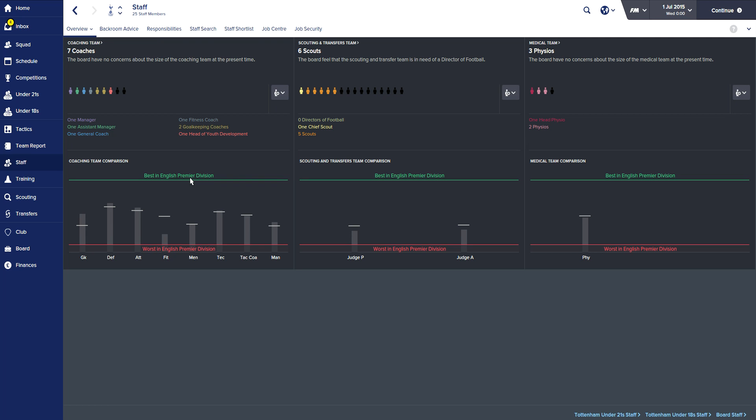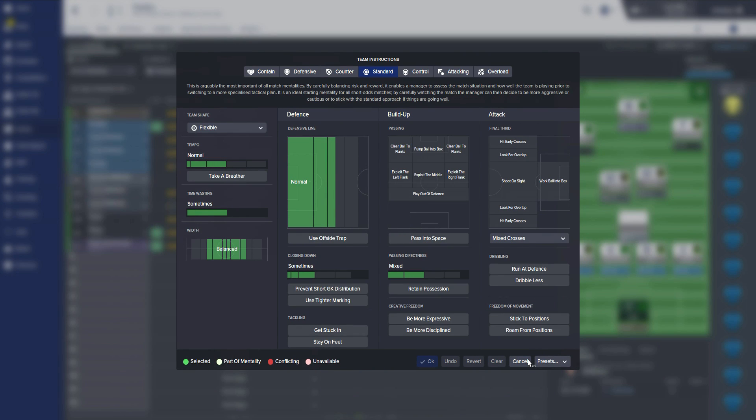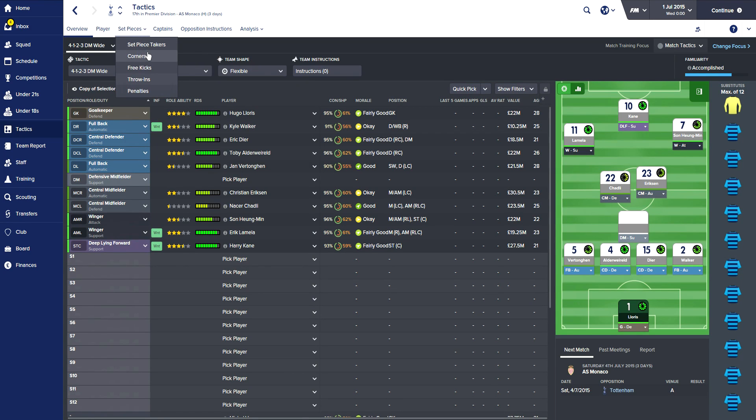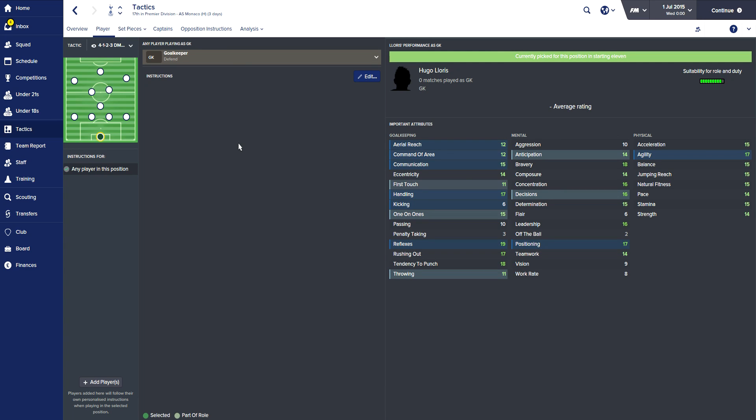The next two things are tactics - you can do it now or just before the training. I like to do it now and just get it all set up together. When you're doing the tactics you obviously want to be looking at your team and what your transfer ideas are. You want to get your team instructions underway, get your team shape, get your mentality, and then obviously set pieces. Set pieces this year are actually new and revamped - it's quite a nice setup, it takes a bit more time but it's so much worth doing and everyone ignores this. Do the player instructions for your team - it's so, so important, especially this year. Make sure you get them right.